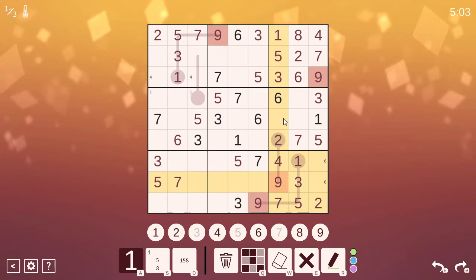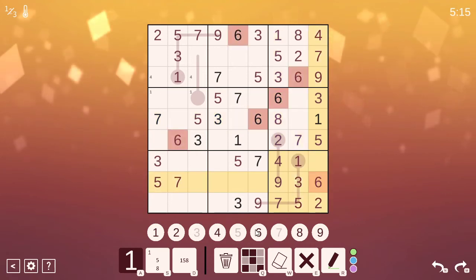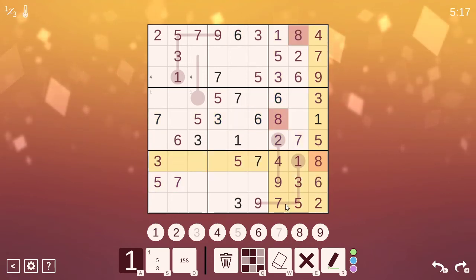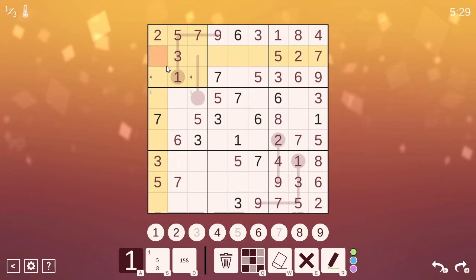This row is done — it needs a 1, 2, 3, 4, 5, 6, 7, 8. A 6-8 pair. I can figure that out: 5 there, 6 there, 8 there. Now 6 is in this box, so pretty restricted. This could be a 6 — no, it can't because it's a 7. Okay, nice.